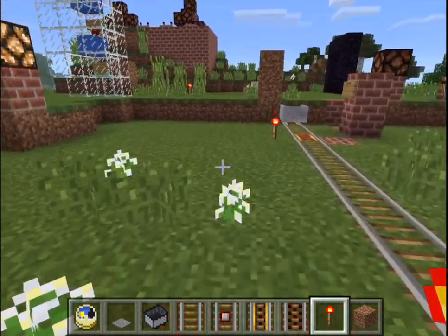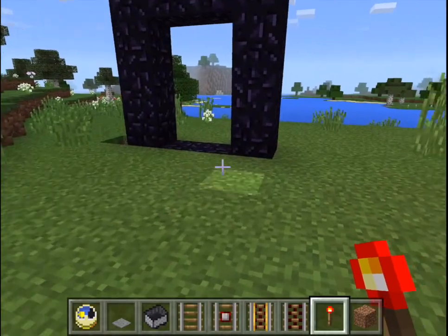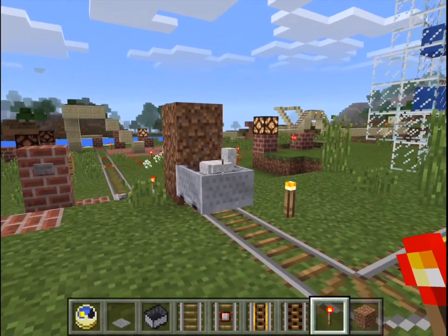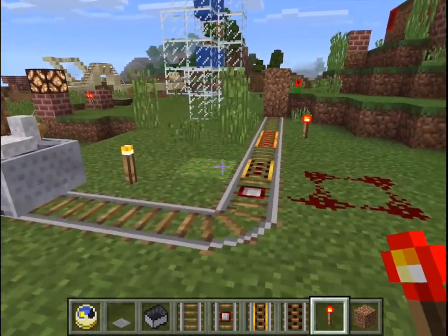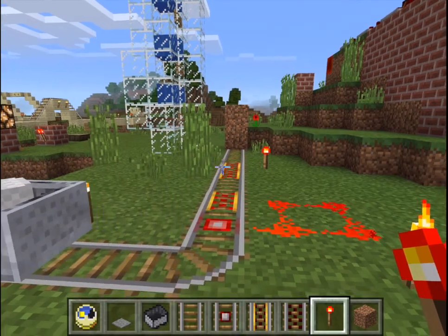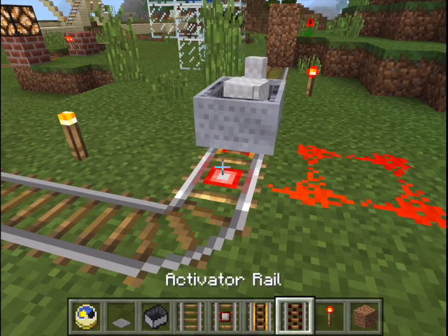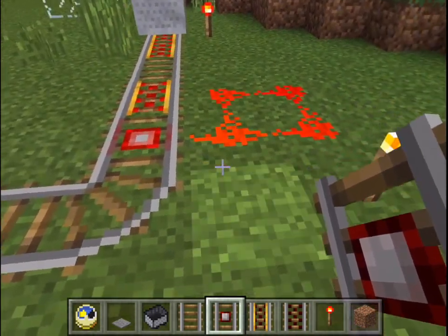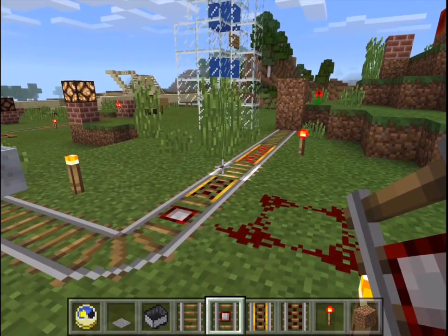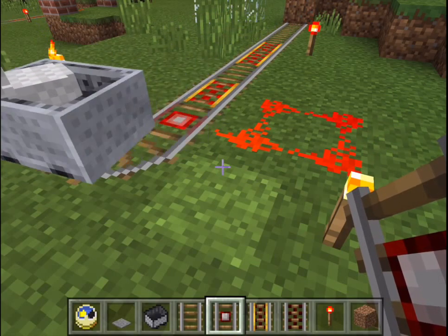I said I'd show you how it all works, but it's hard to see when you're in it. So we'll go over here to Henrietta's play toy. This little chicken — I think her name is Henrietta — decided to climb into the cart at one point, and I don't think she can get out. But every time she runs through it, she demonstrates how it all works. This is the same thing: the detector rail hooked with redstone to the powered rail. Every time Henrietta runs over it, you can see it all lights up and runs through the circuit.